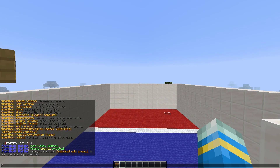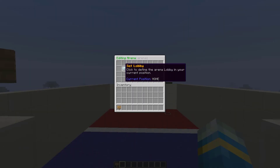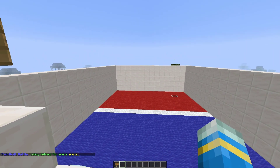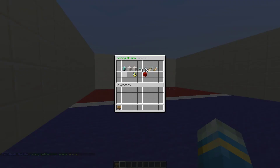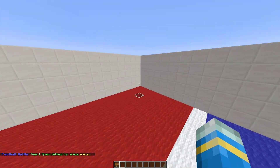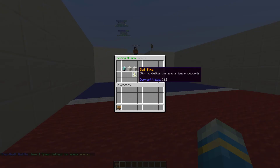Once we've done that we can actually edit it by doing /PB edit arena one. It's going to bring up a nice GUI and everything you need to set in the arena is in here. Click the set lobby button initially, and then we are going to jump down into our arena for our spawn point for team one. Repeat the edit command and click the set team one spawn button. Fly across to the other side, do the edit command again, and click the set team two spawn point.